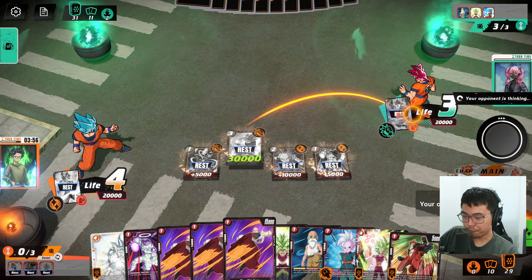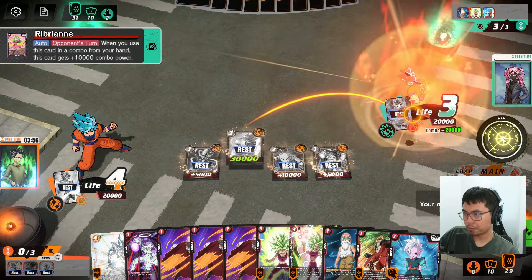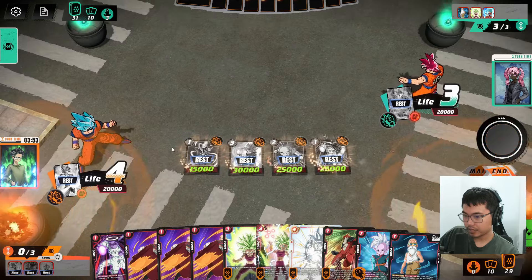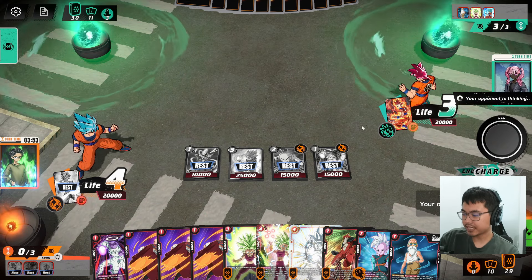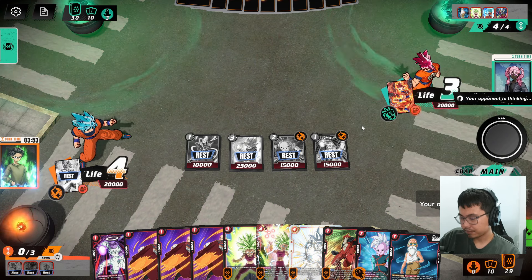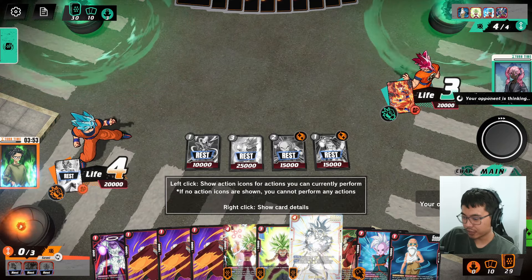I just want to play all four of these and just start swinging. Super combo. I have this option as well - Roshi, super combo, any of these. I think he wants to charge here, so he's at 10. We're 10-10 apiece. I could have stalled an extra turn. Let's see what he does. I want to probably just use these three to protect.